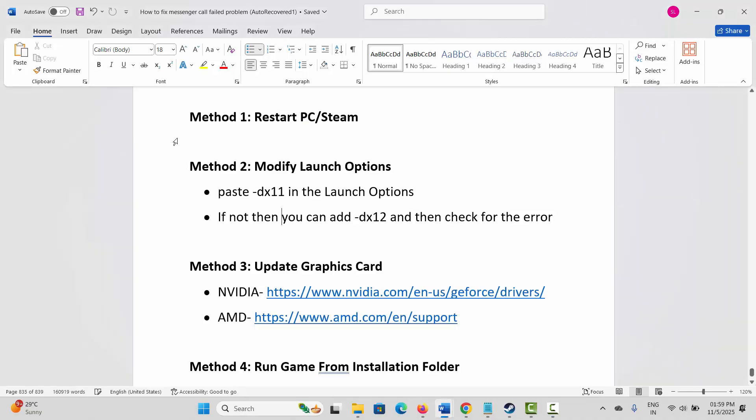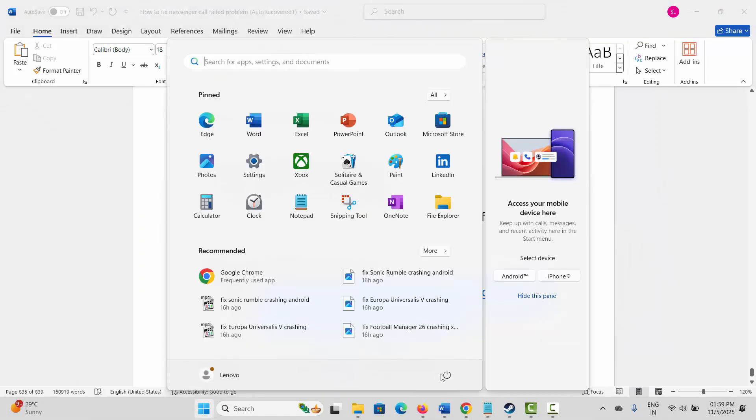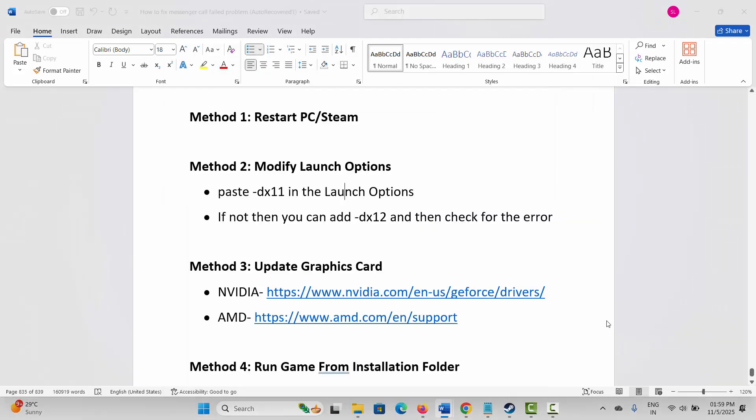The very first method is to restart your PC as well as Steam. For that, Steam users click on the arrow icon, then right click on it and click on Exit Steam. After that, click on the Windows icon, then click on Power, then select Restart. This will restart your PC as well as Steam. Now after this, check if you can launch the game.